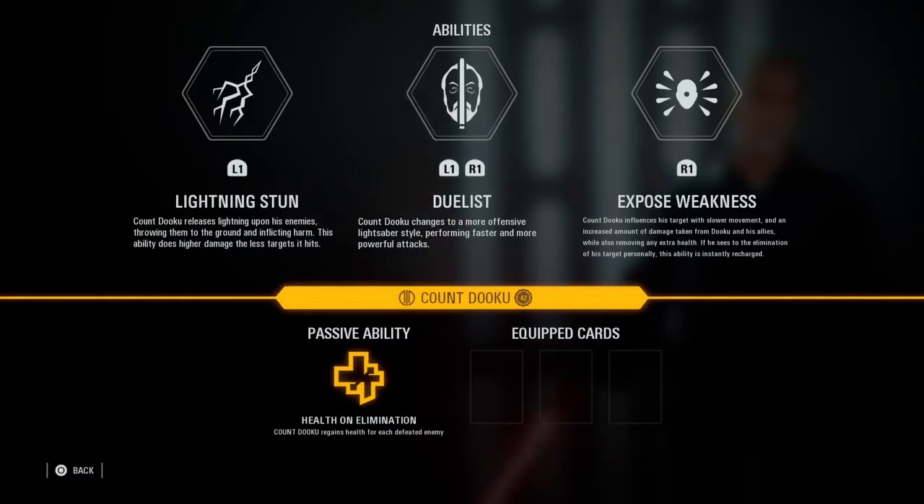Dooku's third ability is called Exposed Weakness. This targets only one enemy. This is really good in heroes versus villains. It is not really good to use in trooper-based game modes against troopers because it's not worth it — there is an animation to activate this just like Duelist, so it's much quicker to just kill them with your lightsaber. I would recommend only using this on reinforcements or heroes. When you use this ability, he will target one person, that target will be slowed, lose any extra health, and take more damage from Dooku and his allies. If you kill that target yourself, this ability will instantly recharge.